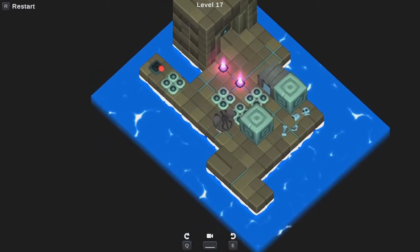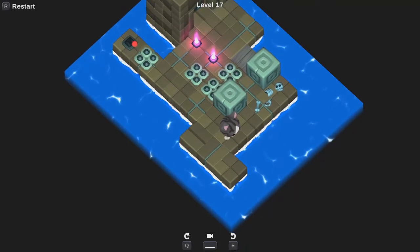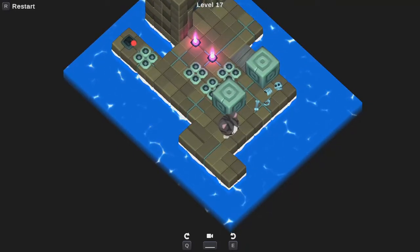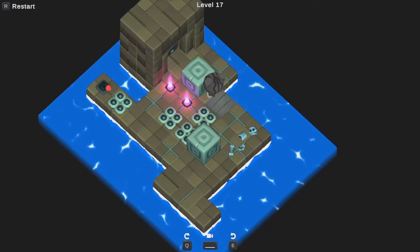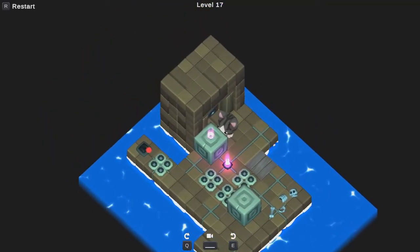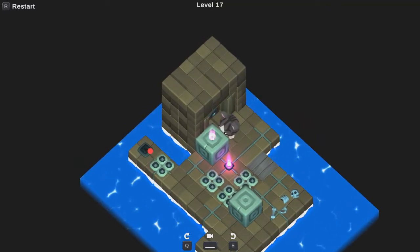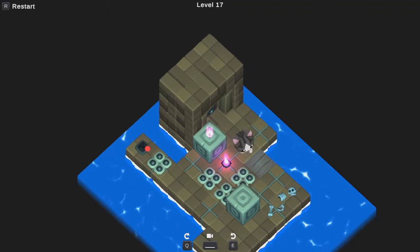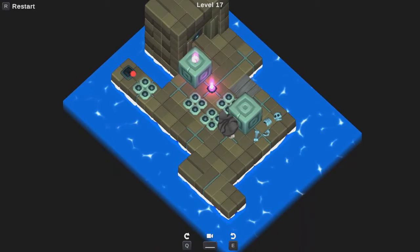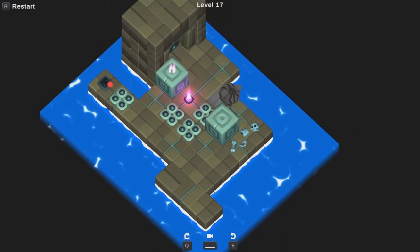So if I push things this way, it might still be the case that everything's free enough to get to all the places they need to go. I could imagine pushing this here. But how would I get around the other one? That might be wrong, actually, because this guy — I can't walk on the spikes — and I don't see a way to get around him now.